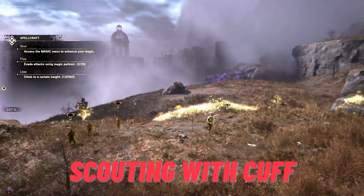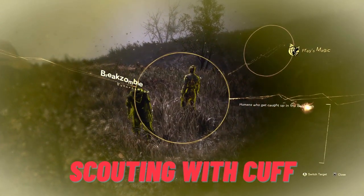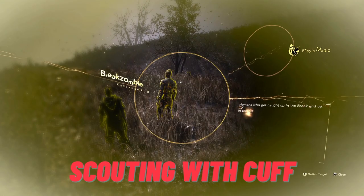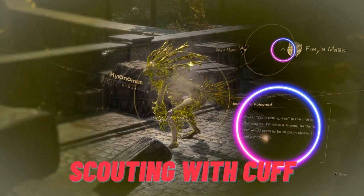Speaking of scouting, Forespoken does you some favors with how it allows you to scout. When you press up on the d-pad to do a Cuff scan and scan a bogey, you can press up again to get a scouting report. This includes, very importantly, what magic that bogey is vulnerable to. The arrows on the wheel in the upper right indicate resistance and vulnerability — up is like thumbs up, meaning yes, use that magic; they're vulnerable to it. Down is thumbs down — don't use it because they're resistant. Don't forget to read the blurb too, as it sometimes offers hints on how to handle a baddie.